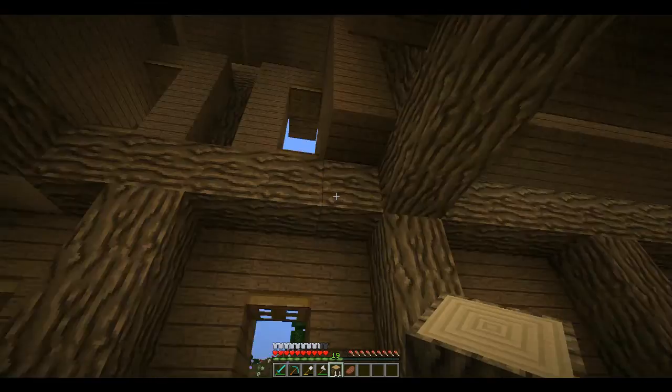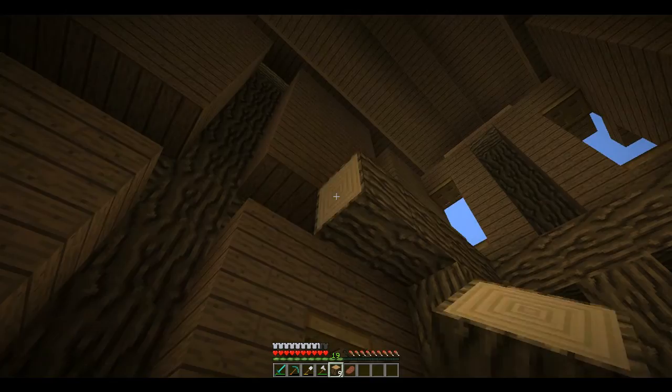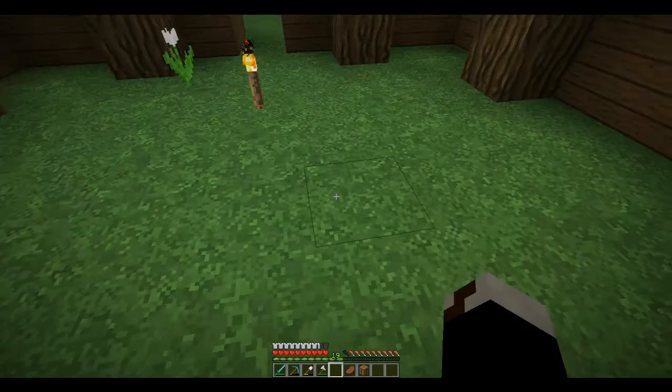I was thinking this will work because these poles right here would work, so I could do the hayloft. But then it wouldn't exactly work for this side, so I think I am going to do that alternate solution. Let's bring down this pole — oh, that ended up perfectly. The supports on this side are now all completed.